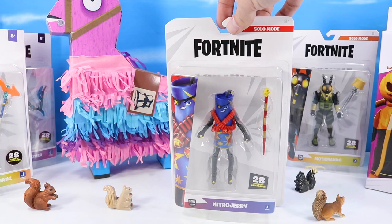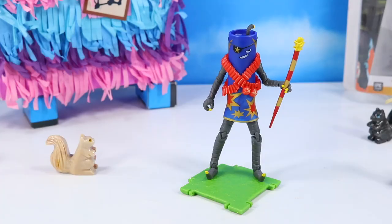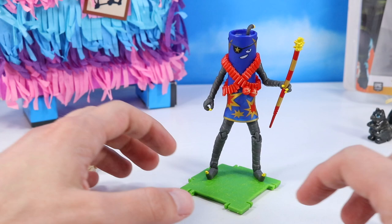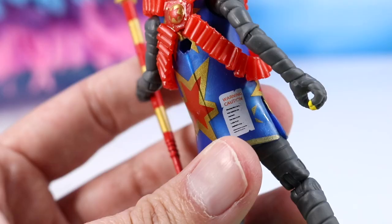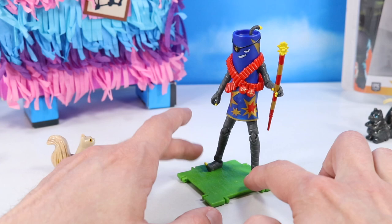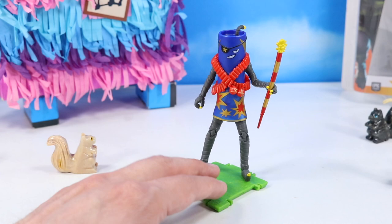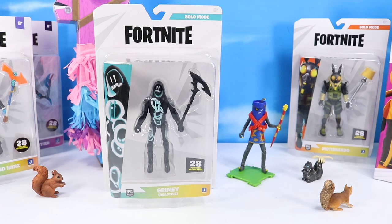Let's see what Nitro Jerry looks like out of the pack — oh my, that was explosive! Nitro Jerry, just in time for the 4th of July. Look at that explosive firecracker character with a fuse. There's a warning caution sticker on the back. This would really be a fun skin to use — I have not seen or used it before. I like the eye patch too with the little star. Just a clever, really fun character. Had to throw on a display stand — wants to tip over.